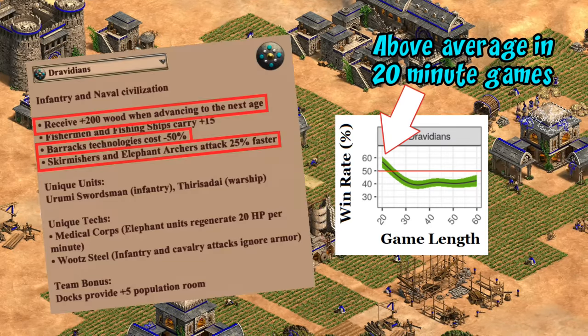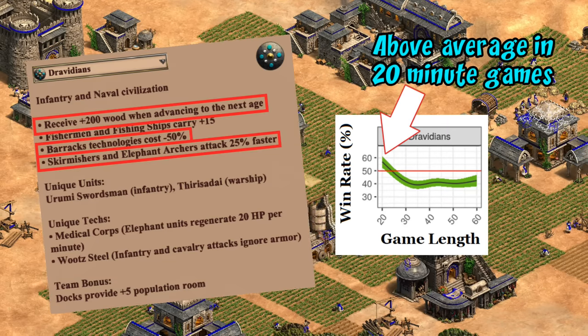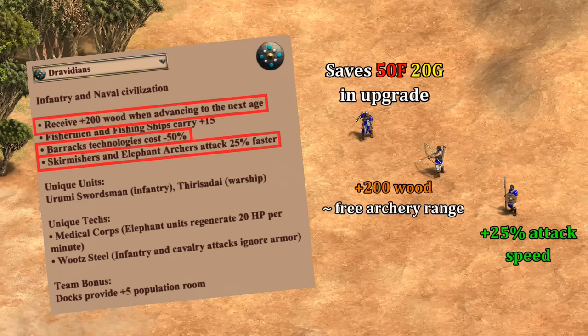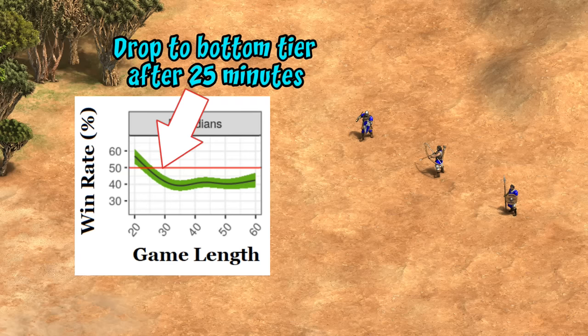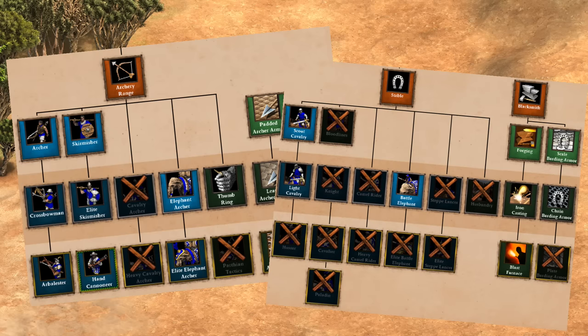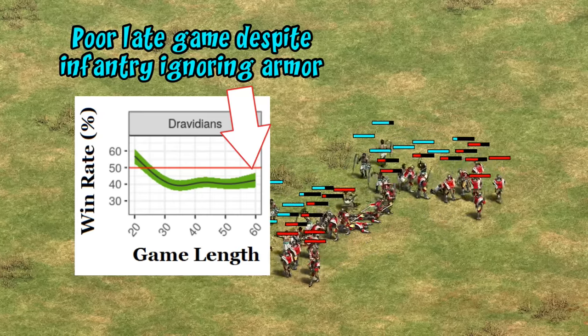They're significantly above average in games ending around 20 minutes or earlier, which speaks to the strength of their free 200 wood bonus when hitting Feudal, cheaper barracks upgrades, and possibly their faster-attacking skirmishers. You can imagine going Men-at-Arms into a mix of archers and skirmishers taking advantage of all those bonuses back to back. After that, once everyone's in Castle Age, they seem unable to maintain that pressure. They remain a decent archer civilization with lots of options and fully upgraded Arbalesters, but it's really the stable that's dragging them down. Interestingly, Wootz Steel and their powerful unique unit in melee combat aren't showing up as a late game power spike.